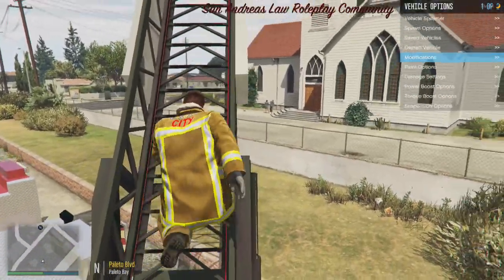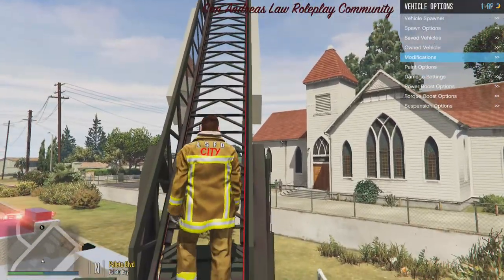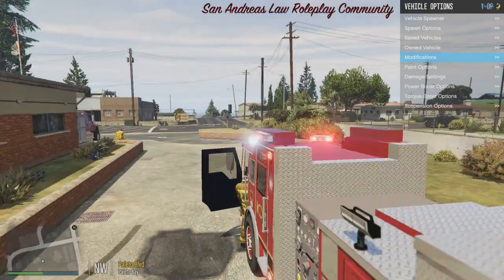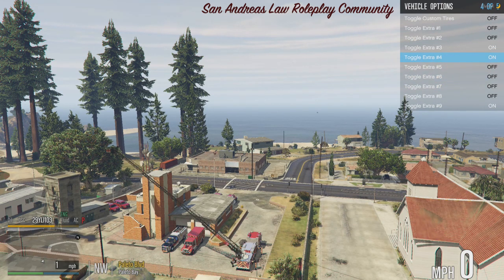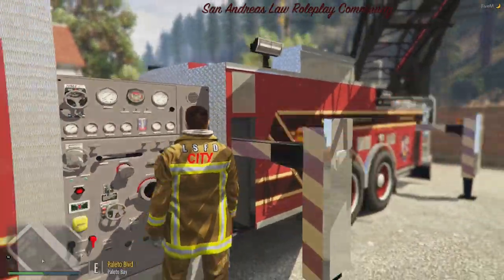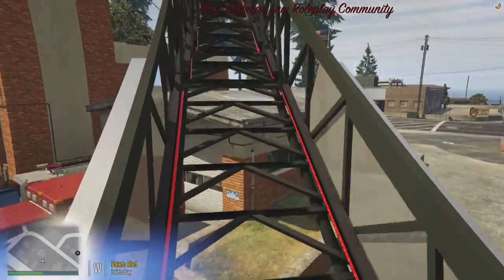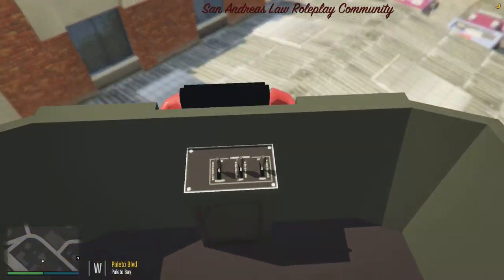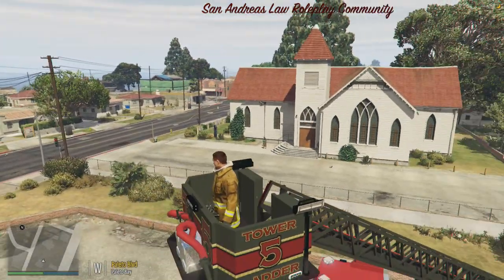You should be able to walk up the ladder here. Extra seven doesn't seem to want to let me walk on it — I'll lower it and go to extra five instead. We do have collisions on the tower; we're working to fix the collisions on the basket though because it's not exactly right. But you can climb into the basket.